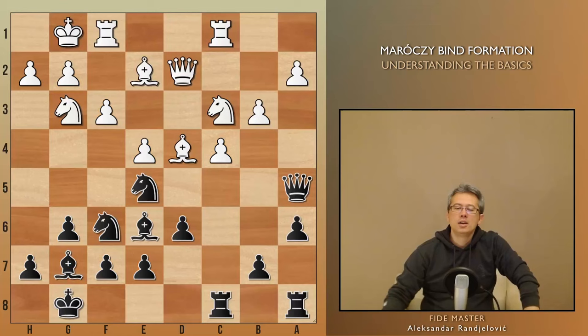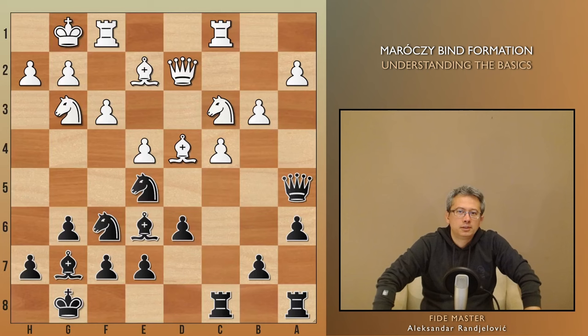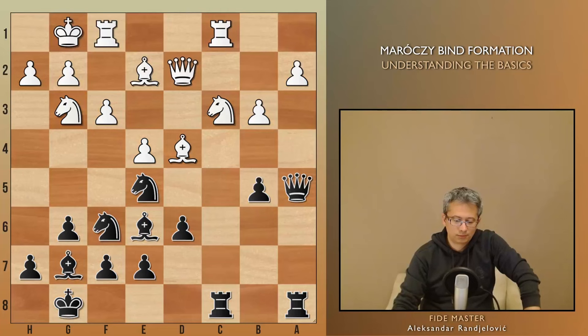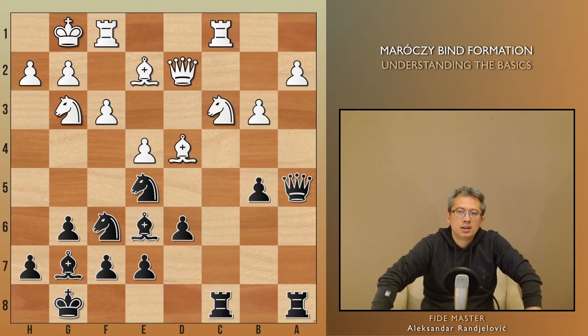Feel free to pause the video and consider whether b5 is a good idea here. The truth is the timing is perfect for the popular pawn break, because in the event of cxb, axb, the knight cannot take due to the queen hanging on d2. And bishop takes b5 loses thanks to the little tactic rook takes c3. So black gains a significant amount of space on the queenside, the b5 pawn remains, and white's weakness on a2 is now exposed.